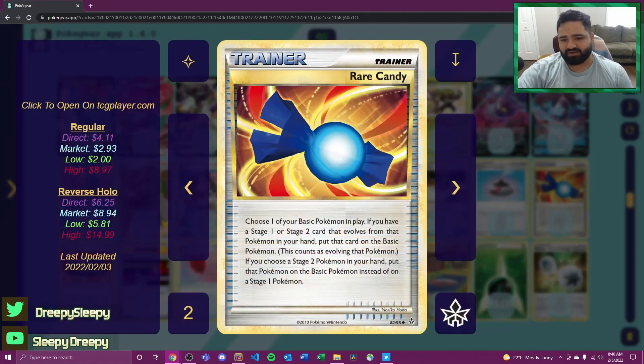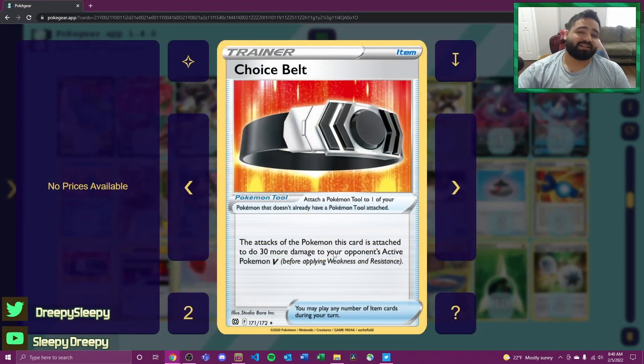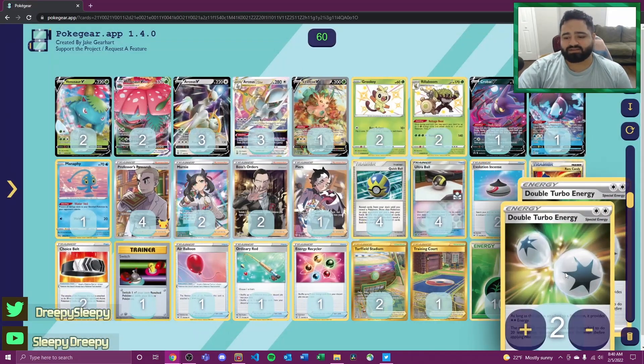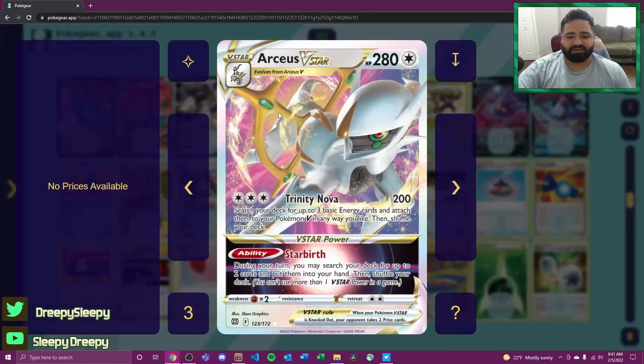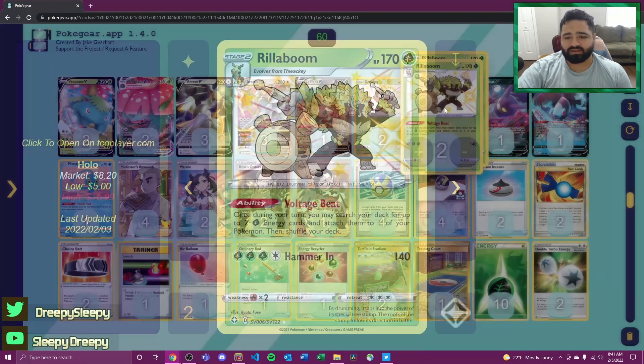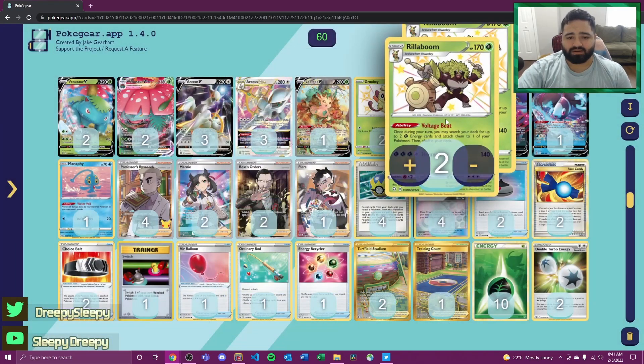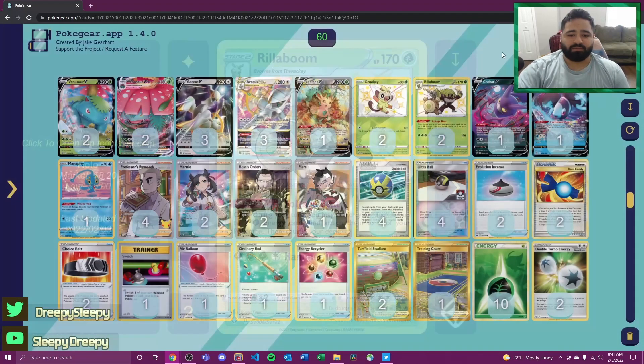We're playing two Rare Candies to get the Rillaboom set up and two Choice Belts. Attaching a Choice Belt to Venusaur is essentially like attaching an extra energy per turn, doing an additional 30 more damage to the opponent's active Pokémon V. This also cancels out the Double Turbo Energy penalty, allowing Arceus to hit for 210 with a Double Turbo attached. Rillaboom also becomes a decent attacker doing 140 — or 170 with a Choice Belt — so not bad math there.